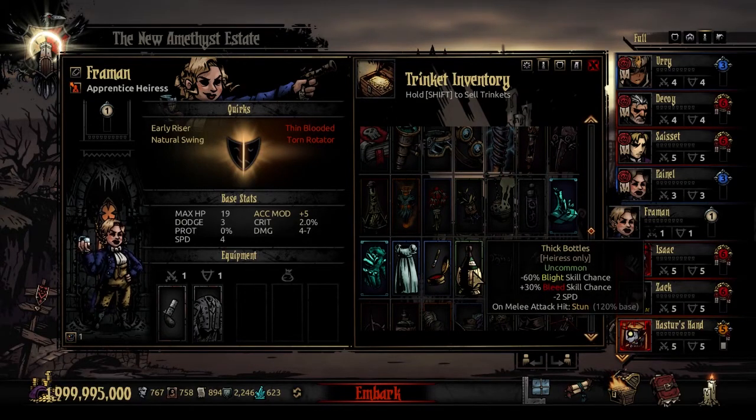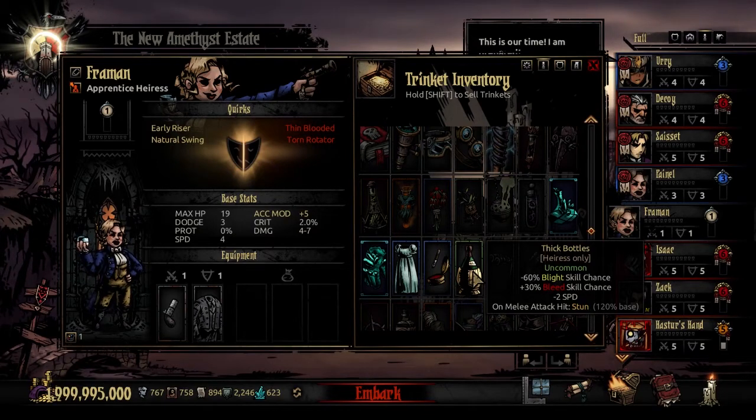The uncommon trinket is Thick Bottles — minus 60% to the Blight skill chance, but adds 30% to your Bleed skill chance. Minus 2 to speed, and on a Melee Attack's hit — which the only one is Bottle Bash — you are going to stun that target with 120% base. So it removes most of the Blight skill chance because you're not fully breaking that bottle, you're still going to cause Bleed, and it's going to cause a stun most likely. It's a real fun way to use Bottle Bash. I don't like using her in the front, but if you can devise a party where she starts front and gets shifted to the back ranks by round two, there's absolutely nothing wrong with carrying this out.